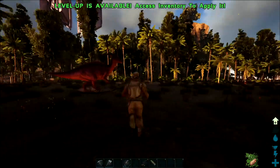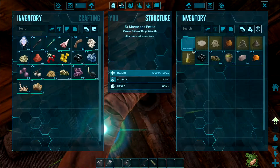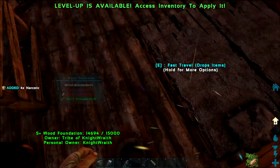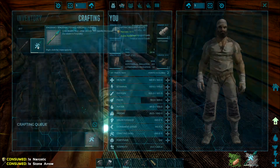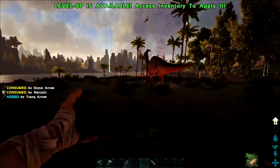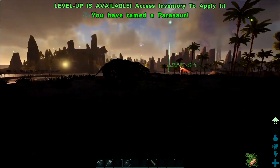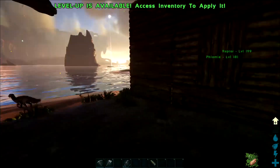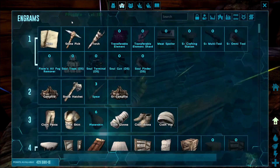We're gonna get the Parasaur. I need to give my narco berries over again and make as many of these as I can. It shouldn't really be a lot to take this one down — it's only level 25. So all we're gonna use the Parasaur for is getting some materials and more berries.